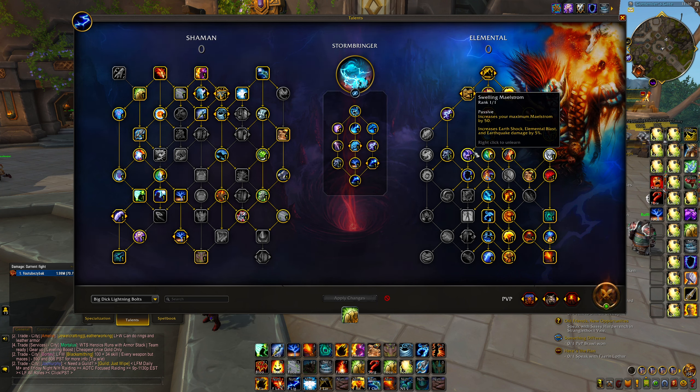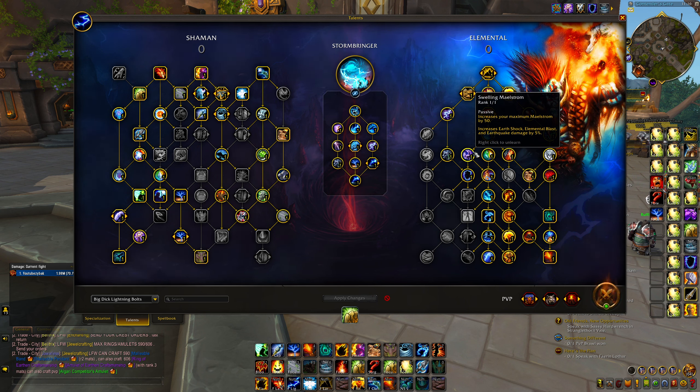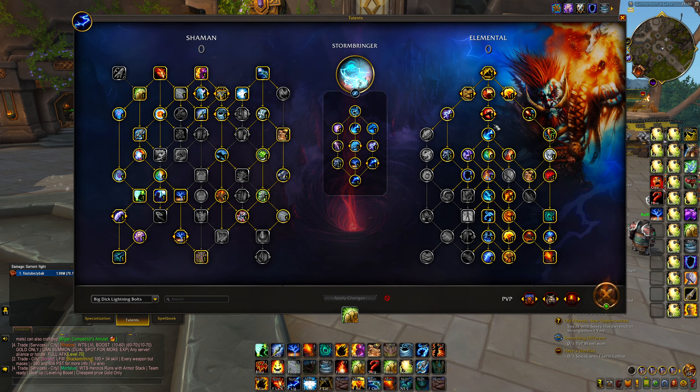Swirling Maelstrom increases your maelstrom by 50, which is very good for building up that kill window. An extra 50 maelstrom means you can have an extra Earth Shock in your pocket, giving a bit more wiggle room when operating at higher maelstrom levels so you're less likely to waste it. But the main thing is being able to have that extra Earth Shock in your pocket when you start your kill window - not just for the damage, but for another Surge of Power proc before you even begin.